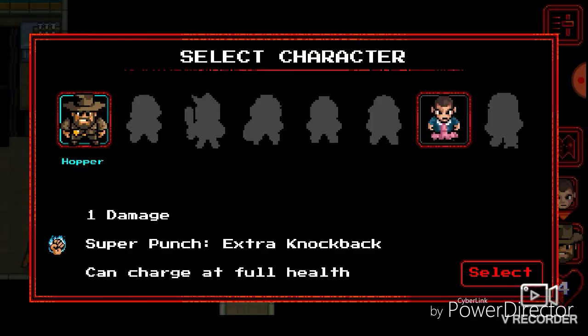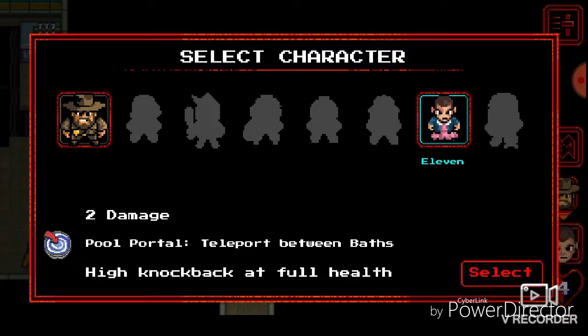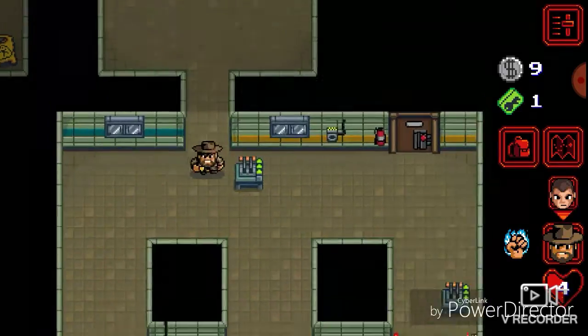There's Eleven. Kind of like a full house, because Hopper deals extra at full health — not bad. Can charge at full health. So I'm thinking of someone else — I think it's Nancy.